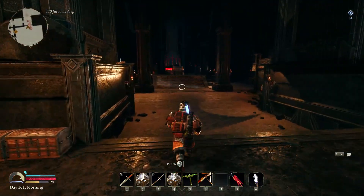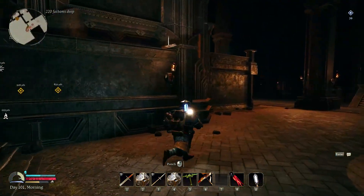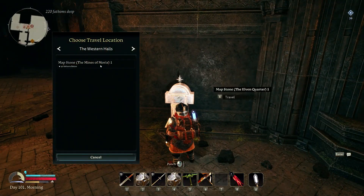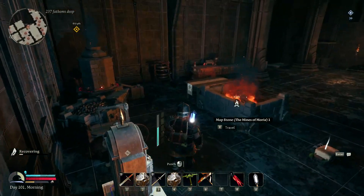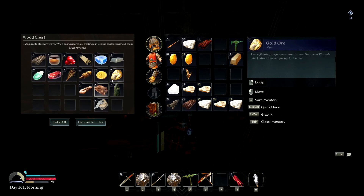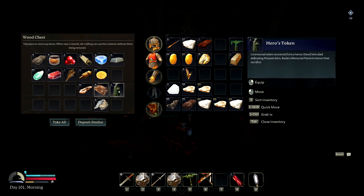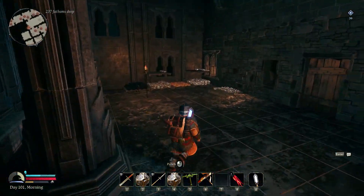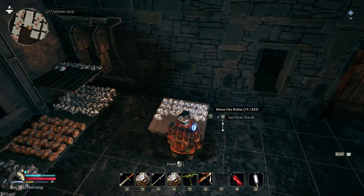We've got to go to our other mines - that's where I have my gold. I don't have much of it, so I'm not sure where I'm going to find all this gold. We've got gold and we're gonna need iron. Over here - this is silver.